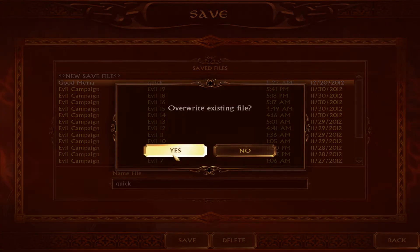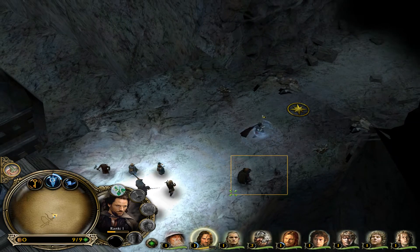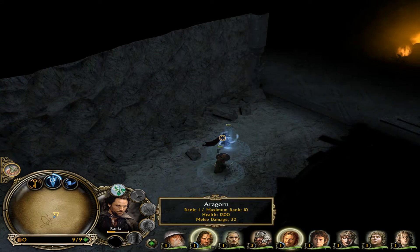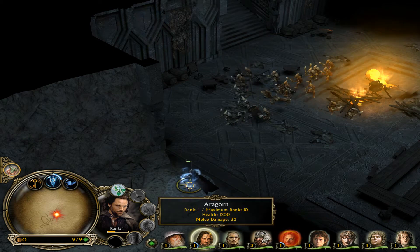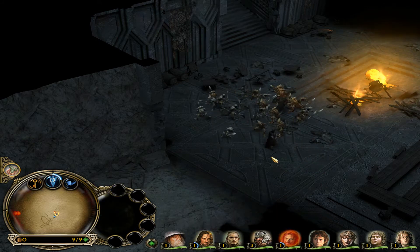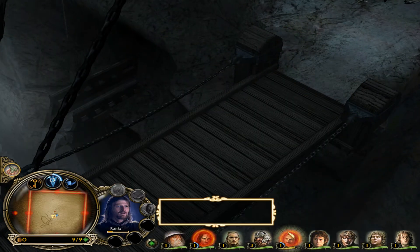Heroes regenerate HP at rank 1. Boromir, you're going to be doing most of the killing in this situation. This is the main problem with Boromir — he can't follow up on his attacks unless you specifically order him to. My problem is that I'm trying to kite with Aragorn and manage Boromir at the same time.